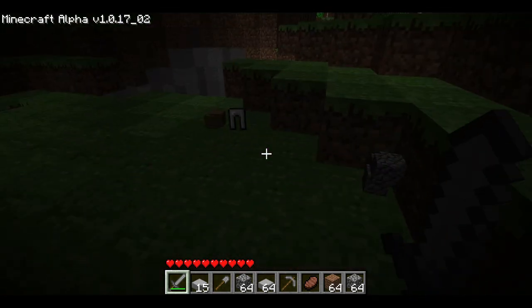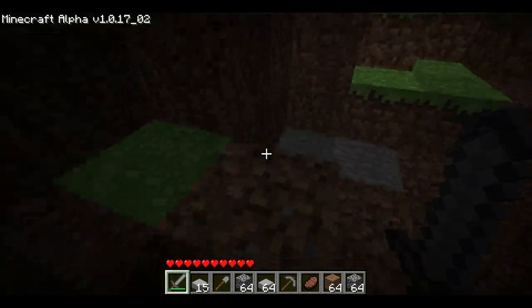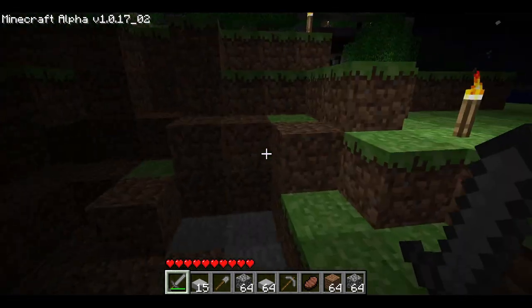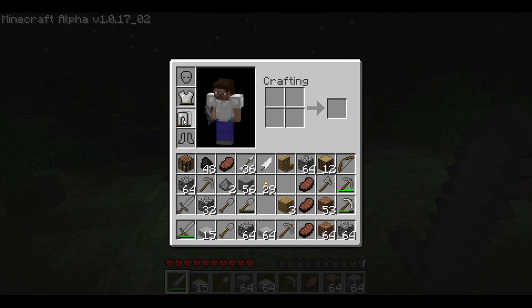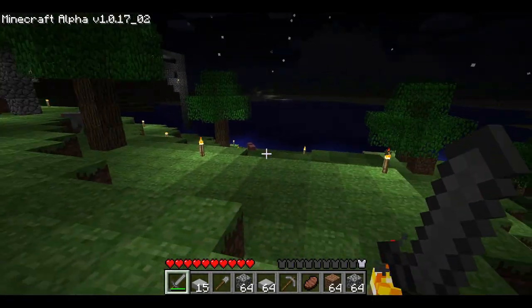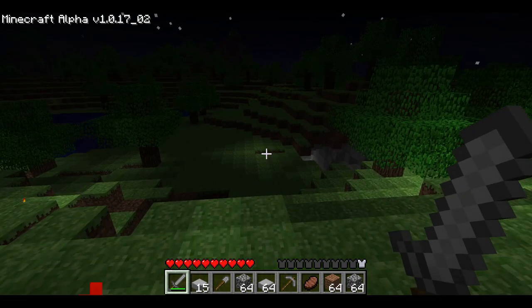Time for us to repair our landscape once again. I wonder if we even have our armor still — might have lost some of our armor during that explosion. Yeah, we lost our helmet and our boots. That's fine, I think. But we only have one armor point left, because in this version of Minecraft, as armor deteriorates, so does the armor protection it provides us. Which I think makes sense, but it also means we have to replace our armor a lot more often. Anyway, I'll go repair the creeper hole.